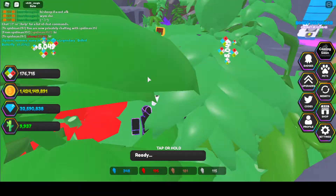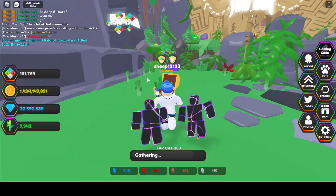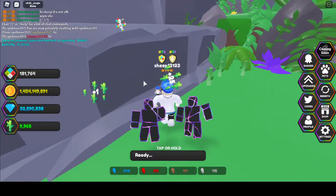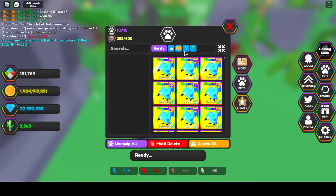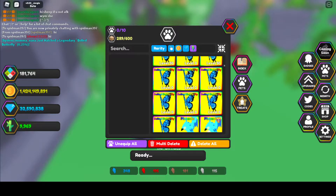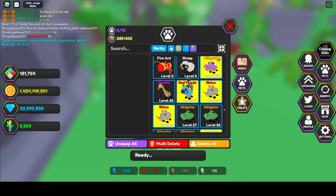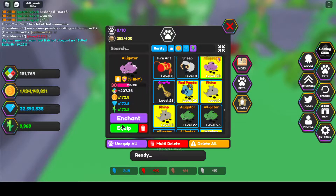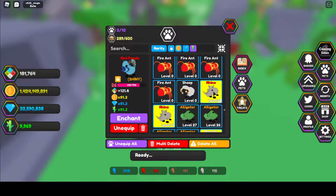What's up guys, so in today's video I'm going to be showing you the new jungle world in Elemental Legends. I should have just put on my bamboo pets. Basically this new jungle world has pets that multiply bamboo, and you pick up bamboo off the ground — but if you play the game yourself you probably already know that. Let me just equip these real quick.